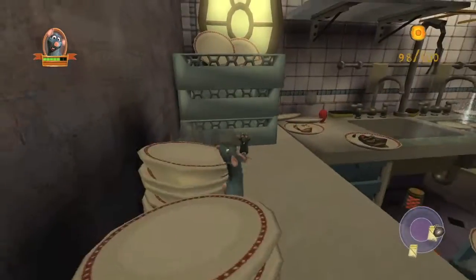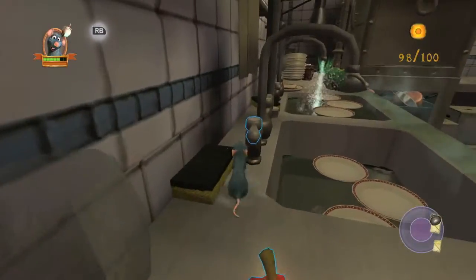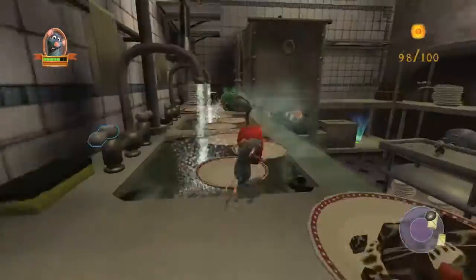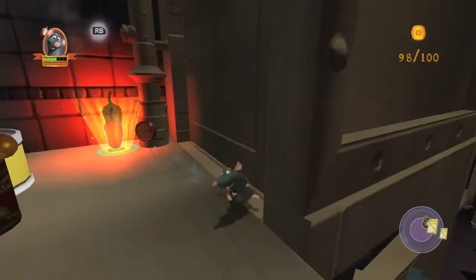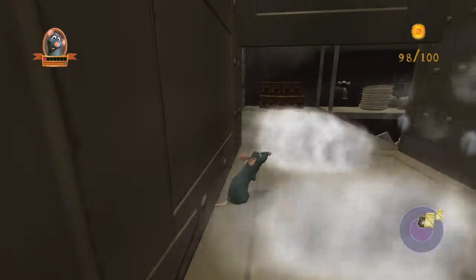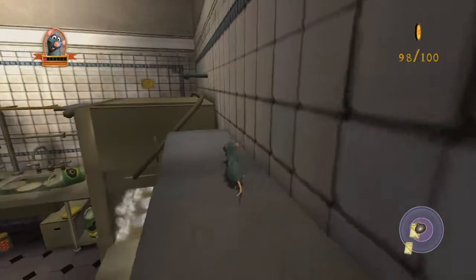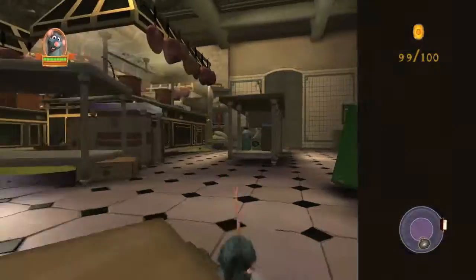This one is going to be in the main storyline mission, the Parboiled Panic. This has you finding the dish tops. You want to take the umbrella over here — you have to do this anyway. Hit the water to turn the sinks on and get the plates up. Blow up the dishwasher door and then go through here. A giant enemy crab is going to bust through that door — just ignore him and climb up here. Instead of heading to the right and grabbing the dish top, what you want to do is jump on top of the dishwasher and grab your collectible.